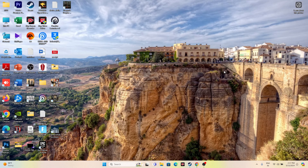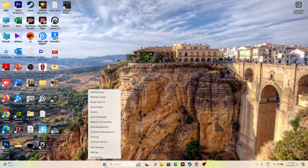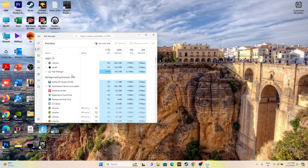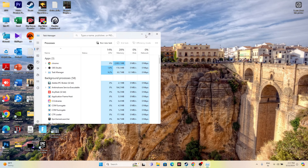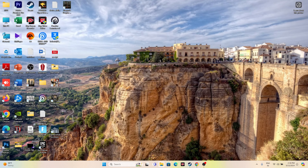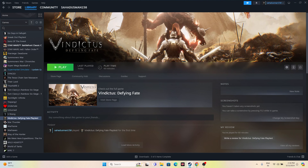Next, close all overlay applications. Right-click the desktop and open Task Manager. If there are many things running in the background, remove the unwanted ones — these background applications can cause crash issues when launching games. Close everything, then go back and try launching the game.